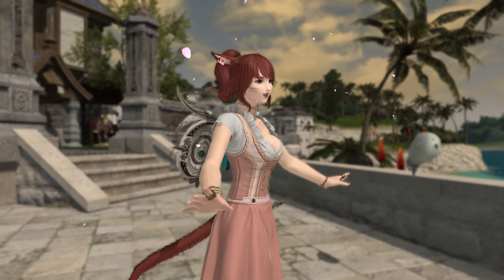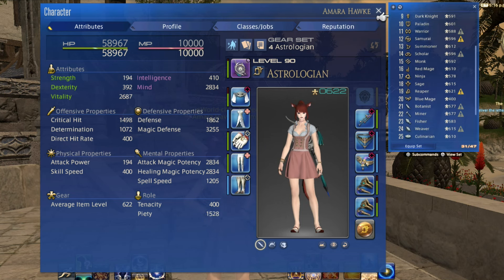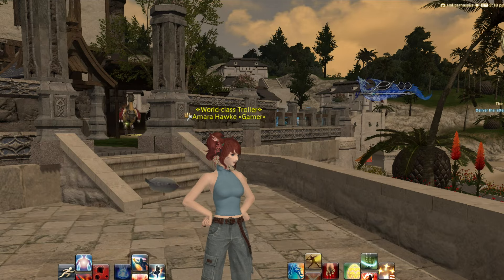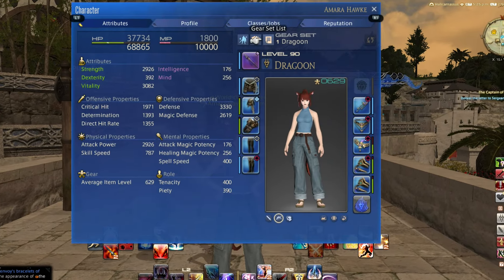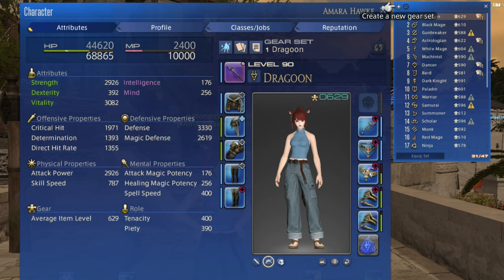At the least, you should have one gear set for each job you play. That way, instead of having to find and equip a main weapon to change class, you simply need to click on the gear set and you'll be automatically equipped with a weapon and all the gear for that class that you previously saved to the gear set. That's why it's important to keep gear sets up to date by continuously saving them as you upgrade your gear.